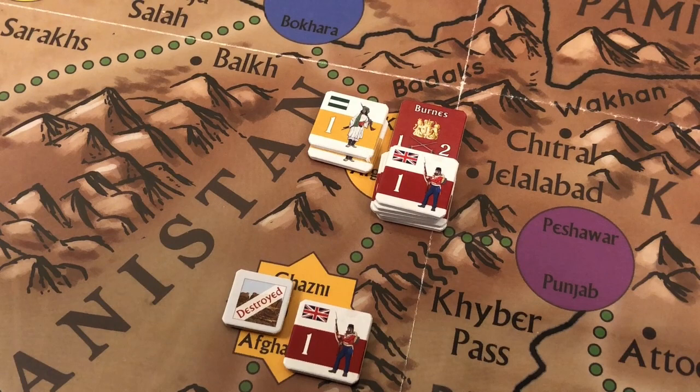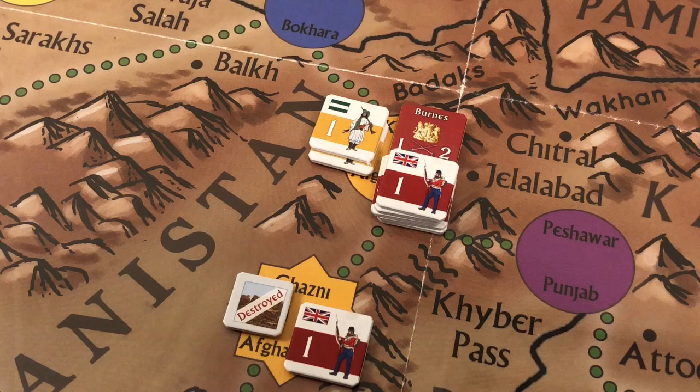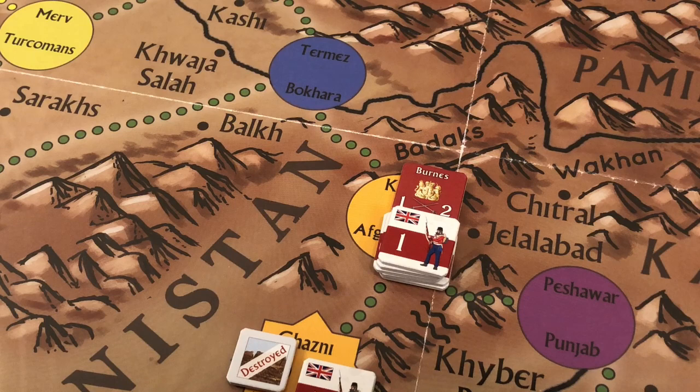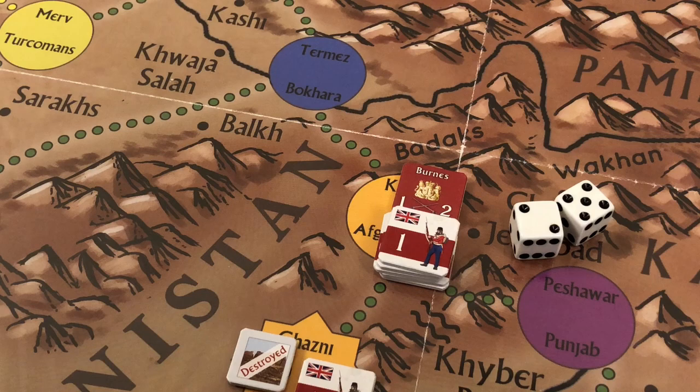The Afghans lost the combat and have no adjacent controlled space to retreat into — that's why the British left a strength point in Ghazni. With no controlled retreat space, the Afghans are eliminated. We then roll for attrition of the British forces now in Kabul. We roll two d6 and add two — the roll is seven modified to nine — so nine of the thirteen strength points are safe, and the British lose four strength points to attrition.